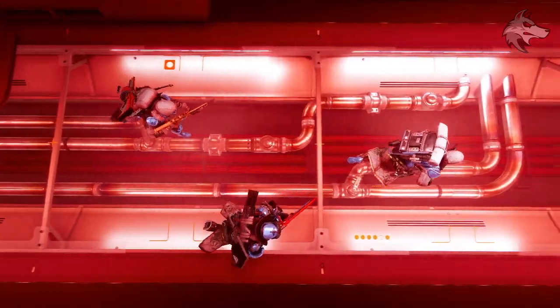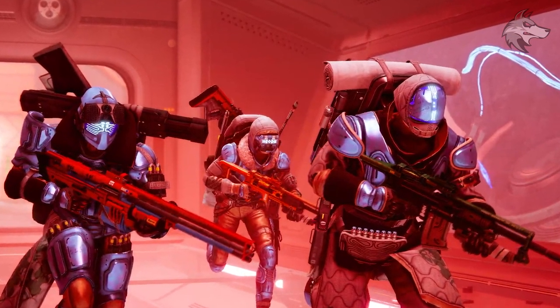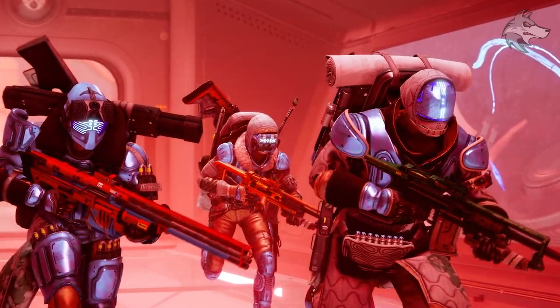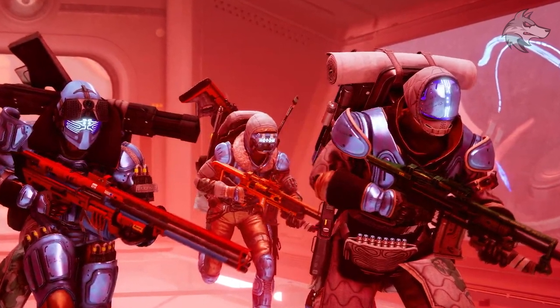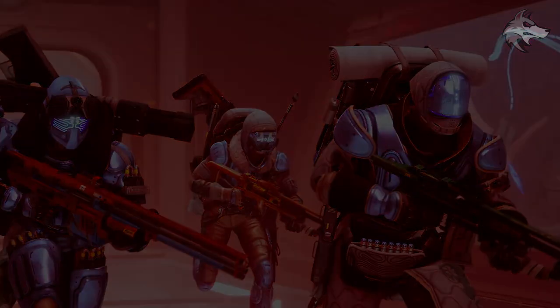We start to see more guardians with new gear. On the left-hand side we see a weapon that comes from the Europa weapon set. In the middle, the hunter has a weapon with a gold skin on it, but that appears to share the same general model as the one the warlock has on the right-hand side.